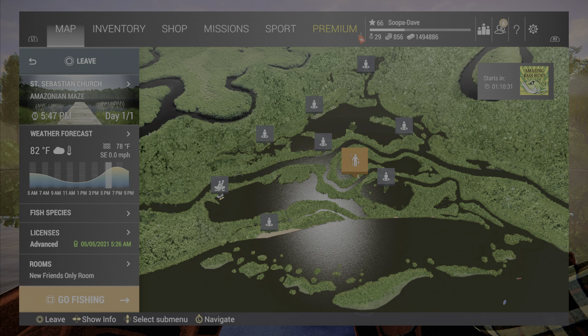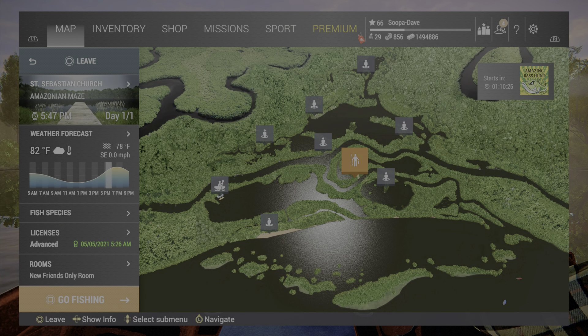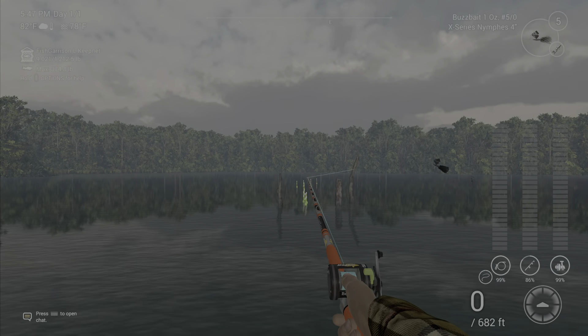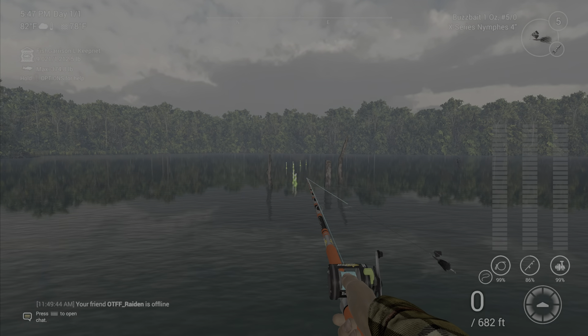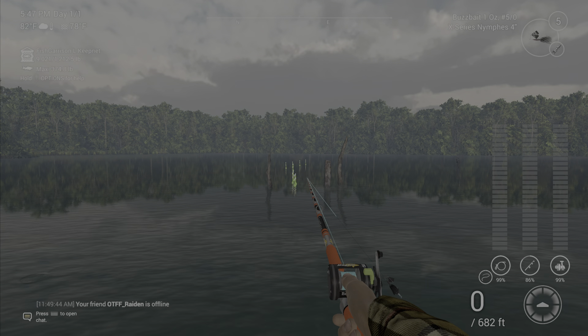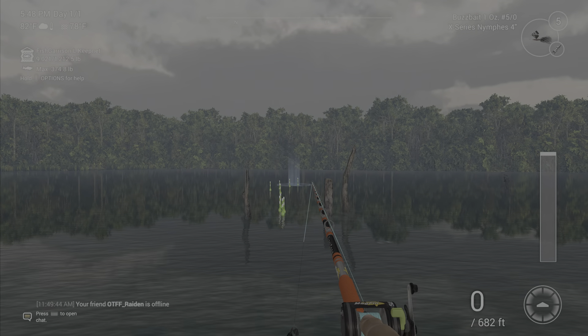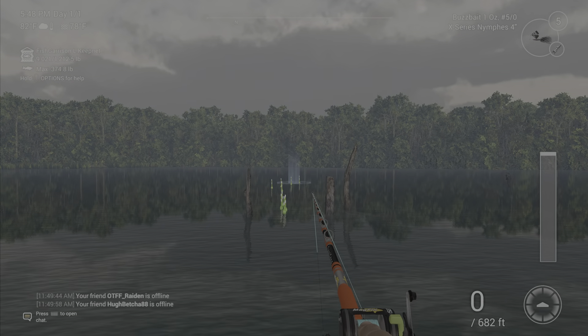Welcome back folks to Amazonian Maze Brazil, here in Fish and Planet for the unique silver croaker. We're gonna spawn in at St. Sebastian Church, walk forward, and there's a lot of things that work for these, but I really like doing the buzz bait with a nymph. It doesn't have to be X-series, it just needs to be the big nymph and a five-out buzz bait.